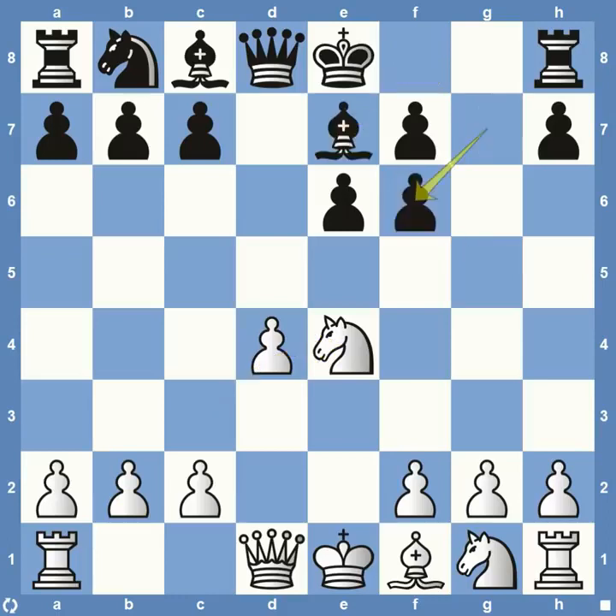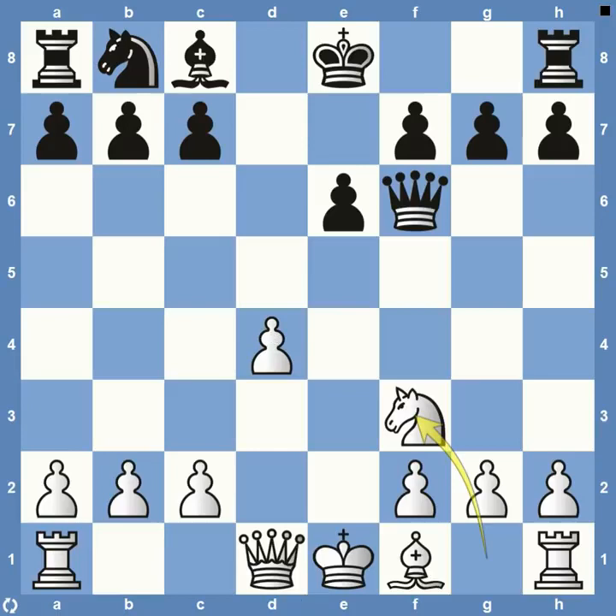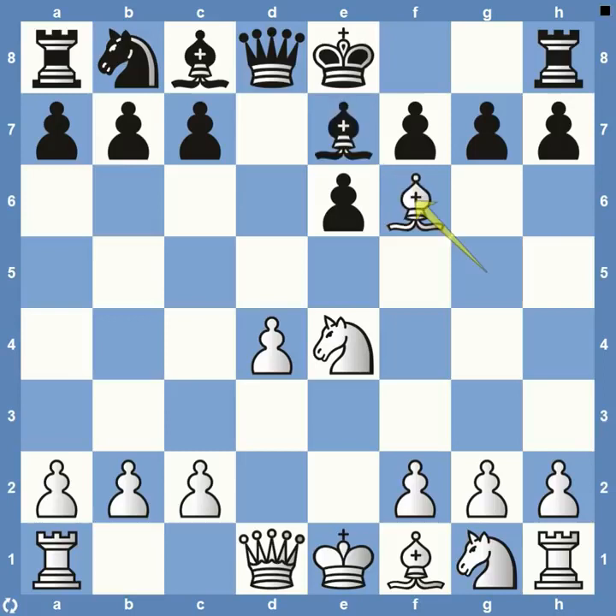There is an exchange on the board, and Petrosian decides to take with his pawn. Most of the time nowadays players will take with their Bishop — they don't want to have double pawns on the F file or give up the support in front of the King if they castle kingside. This does give up the Bishop pair, but Petrosian had other ideas. He wanted to hold on to his Bishop pair, so he decided to take with his pawn on F6.